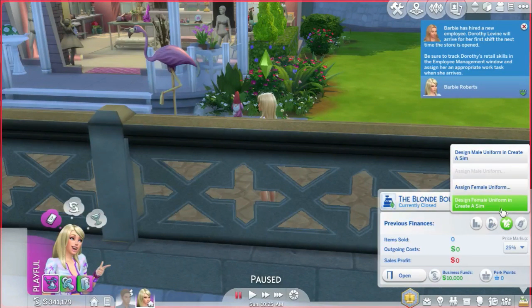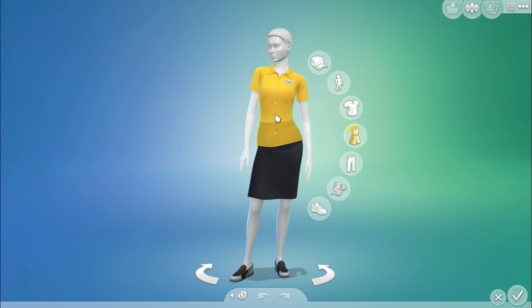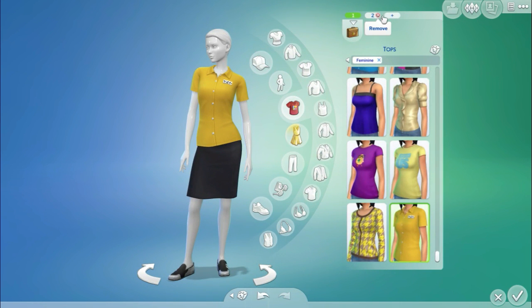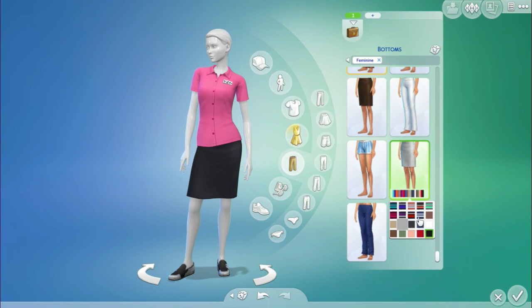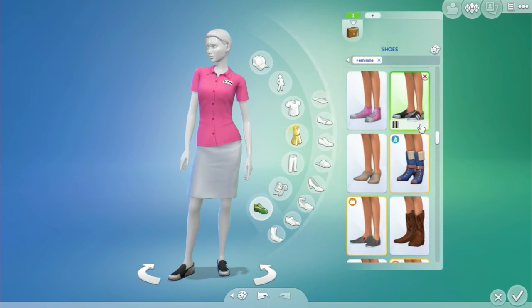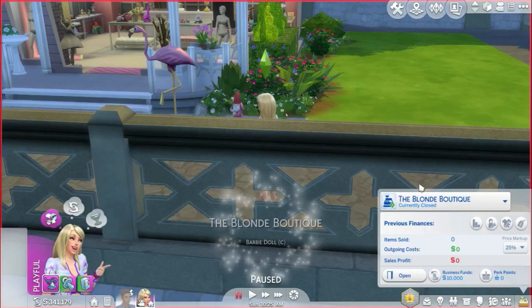Let's choose that outfit. We need to do a women's outfit now because we've got a woman working. When we get a man, we can sort that out then. I quite like this outfit to start with, but I think Barbie would prefer pink because it matches the shop theme. I want you to wear this outfit but in pink — it's my shop, my rules. We'll stick with a white skirt, and just go with white shoes. I think we'll just keep it like that for now and we can always change things.